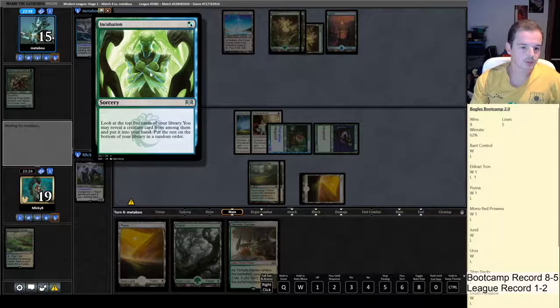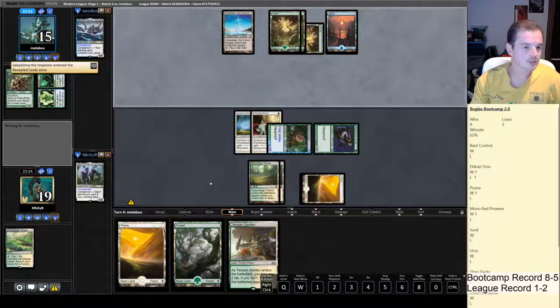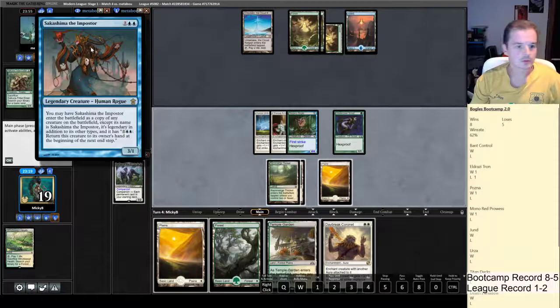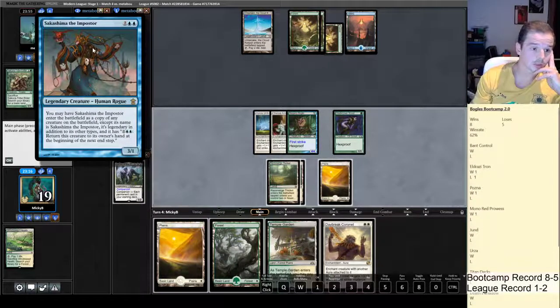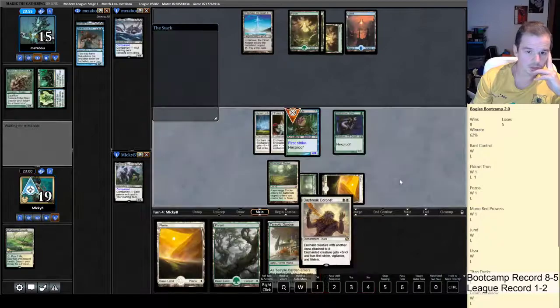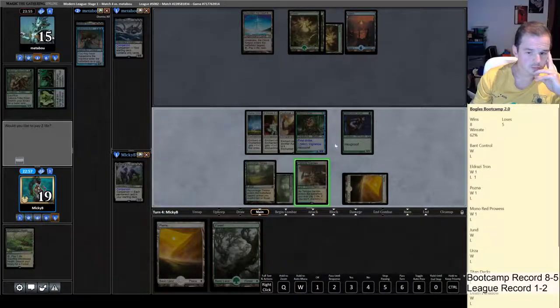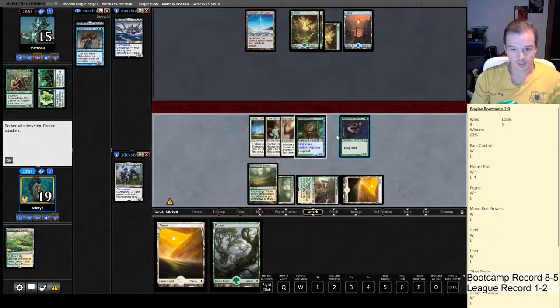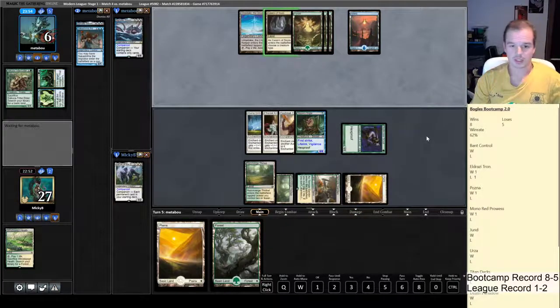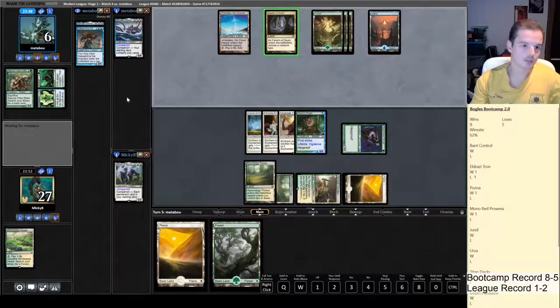Look at the top five cards of your library, reveal a creature card from among them, put it into your hand, rest on the bottom in random order. They revealed... oh, we drew an aura — amazing! So it just copies a creature, doesn't seem like it's doing a whole lot. We can attack for nine here — we've actually drawn it. One more attack and we have our opponent dead. Rest in Peace is going to be good here because it will stop their companion effect.